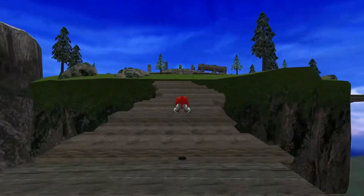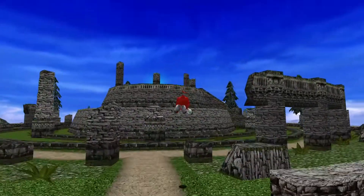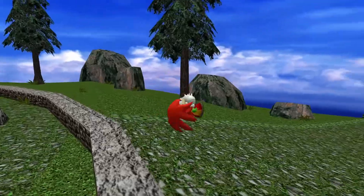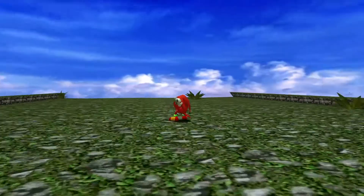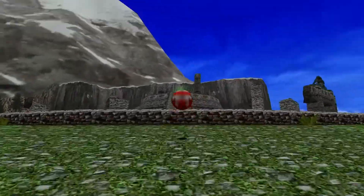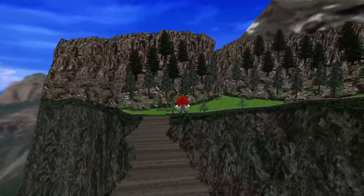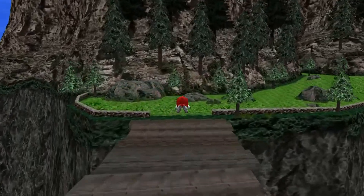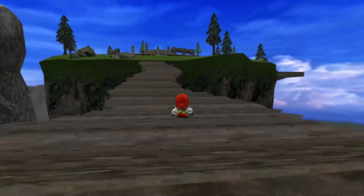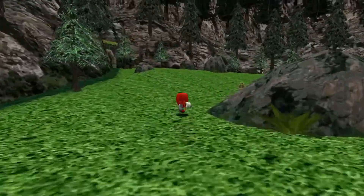I want to show off something real quick. This is the altar — the Master Emerald was seen in cutscenes on an altar next to Lost World, with a bridge that wasn't wooden. That bridge is right here, and it leads to the Master Emerald. I'm guessing after Angel Island was lifted by the Master Emerald's power, Knuckles built this bridge to reach the rest of the area.